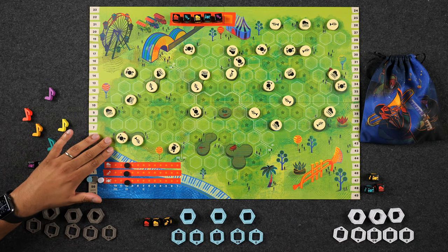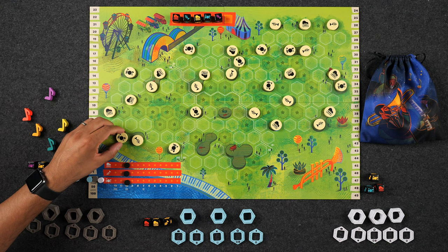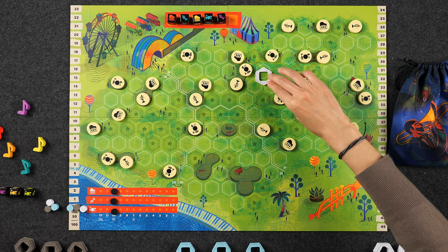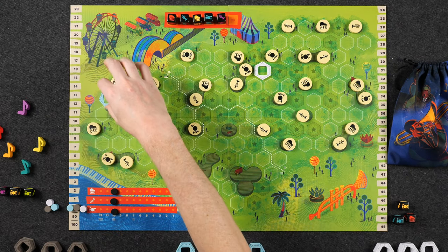Now let's go straight to the playthrough. We have each drawn three dice from the bag and rolled them. Monique will be going first today. We've randomized all the different tokens on the board to represent the different stages. Because we are playing a three-player game, the bottom section is off limits — we'll be playing in these areas here. We are also playing with deluxe components. On your turn you are either claiming a seat or booking a seat. Since there are no seats on the board yet, Monique goes ahead and claims one using a basic standard seat.